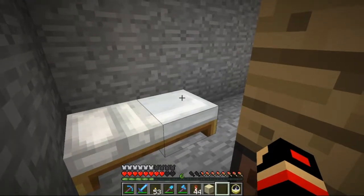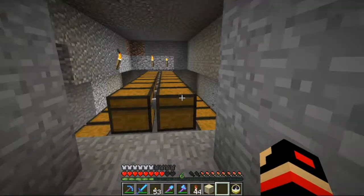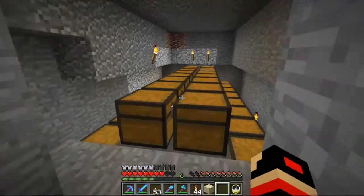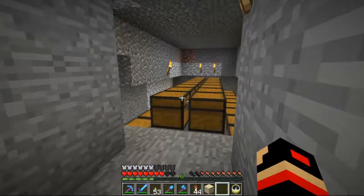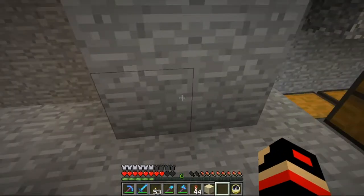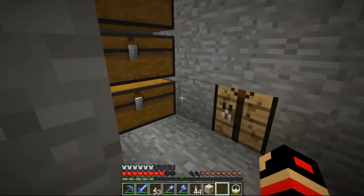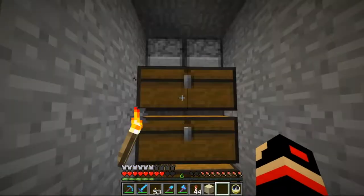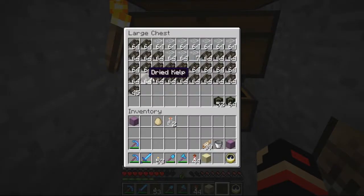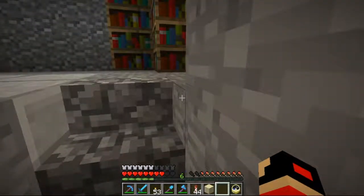I came down here to sleep, and I realized I should probably show you something else that I did. I moved the auto smelter. The auto smelter I set up was immediately in the area we're going to be working on the concrete factory in. I thought, well, if I move it over to my hidey hole, it'll be loaded when I'm working on other stuff in this area. So it's exactly the same as it was before — it's just been put into this little cave system, and we're smelting up all the dried kelp at the moment.